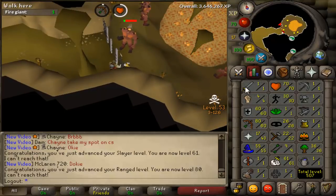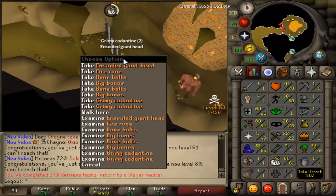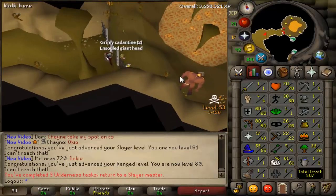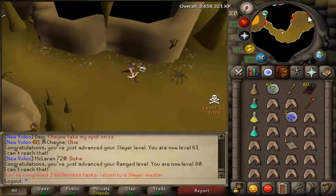Obviously I'm going to want to train through combat because I'm going to want to get my hit points up as high as possible. There we go - task complete. I don't think Cat and Tines are worth anything. So let's head back to the Wieldy Slayer Master and get ourselves another task.